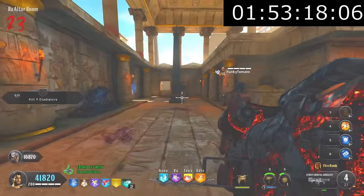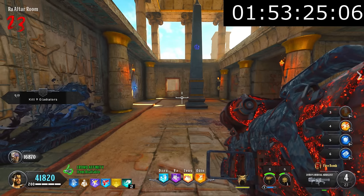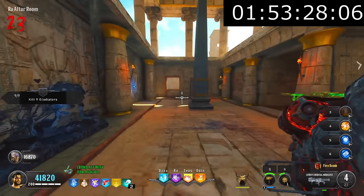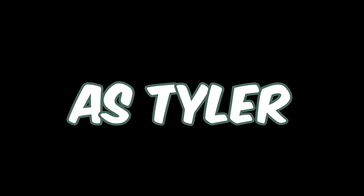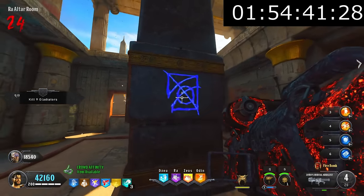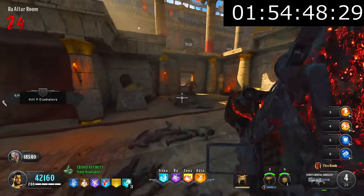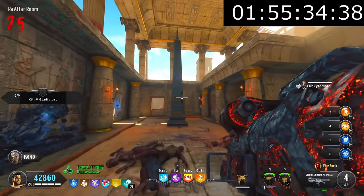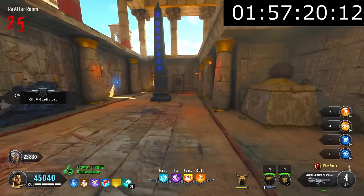For the Ra trial, symbols on the pillar correlate to a certain zombie type and appear in a certain order — we need to kill those zombies in that order, and after doing it twice we complete this step. We did fail the first time as Tyler accidentally killed the wrong zombie, but on our second try our tactic was simple: I remembered the first two symbols and Tyler remembered the last two. The order we got was gladiator, water, poison, then fire — then the next four were gladiator, fire, electric, and finally water. After killing the final zombie, we filled up the Ra pillar and were finished.